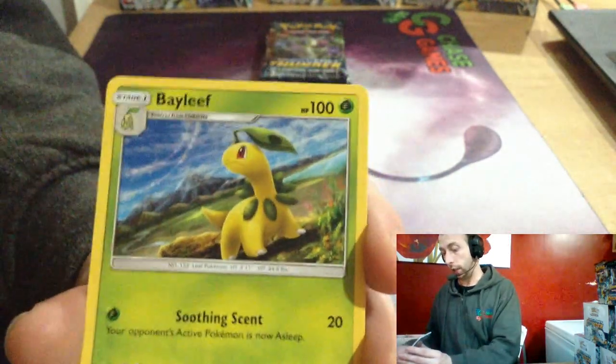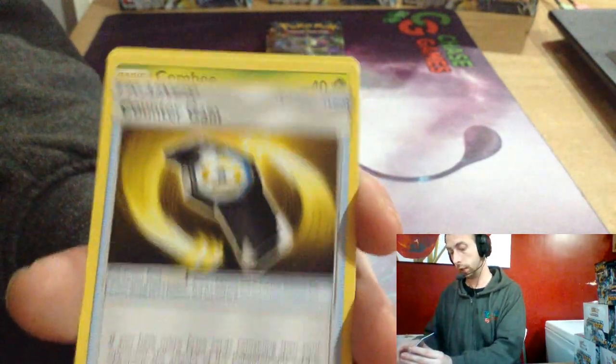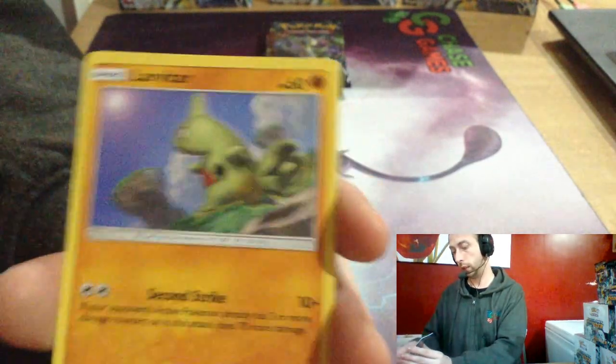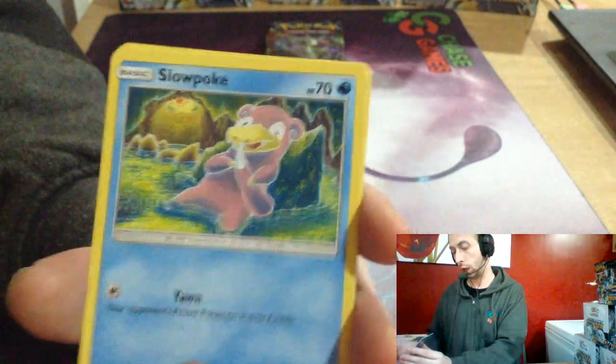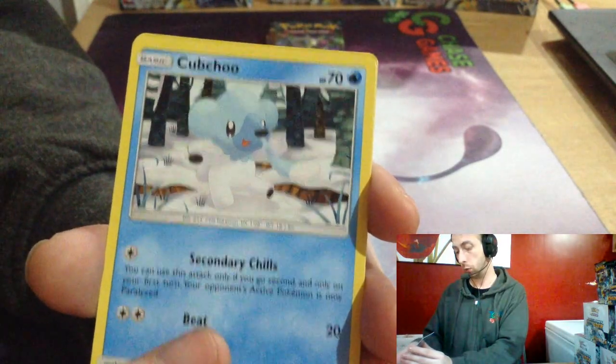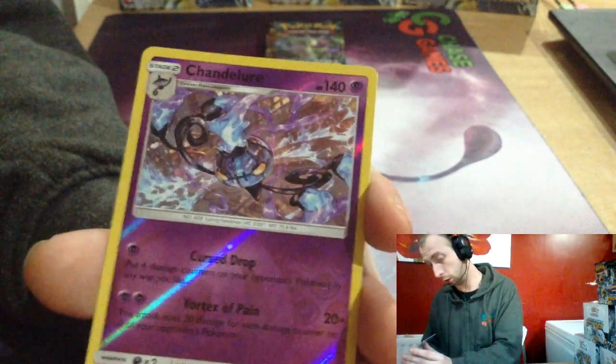Electric Energy, Bayleef, Sudowoodo, Counter Gain, Combee, Mantine, Larvitar, Slowpoke, Trubbish, Chinchou, Trubish. Chandelure — give us some good stuff.